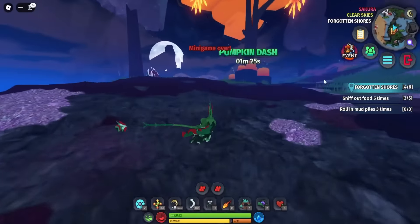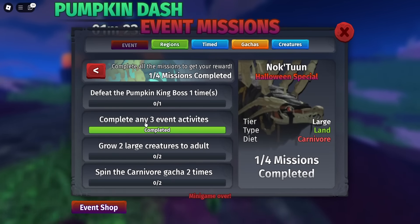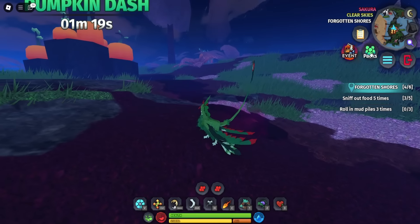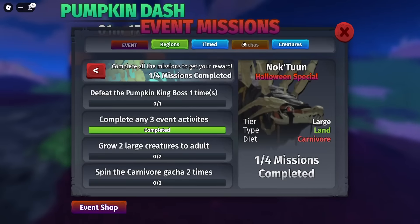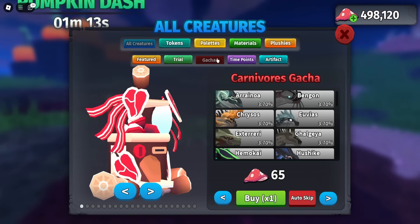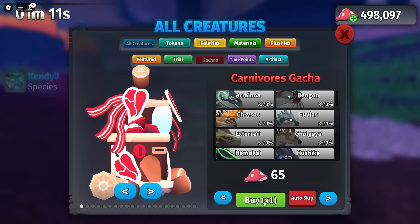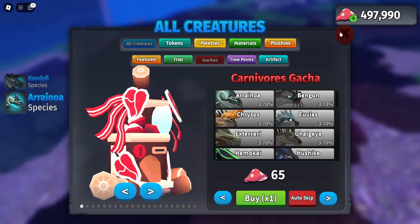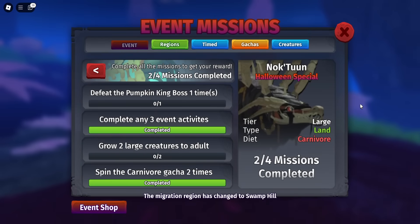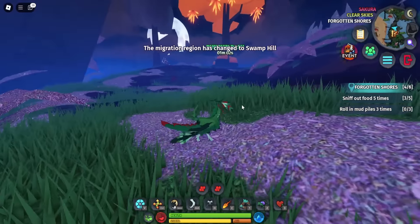That is the pumpkin dash minigame and I've already completed three of the activities. Spin the carnivore gotcha two times — that's pretty easy. If I go to the shop, carnivore gotcha, two. Then grow two large creatures to adult — that is pretty easy honestly.